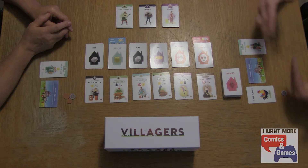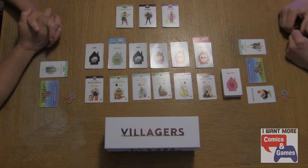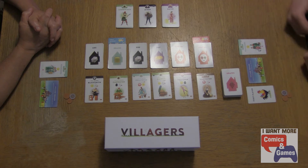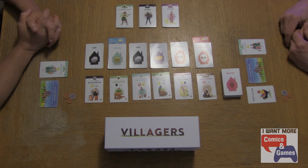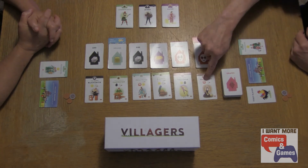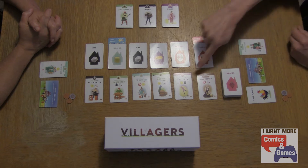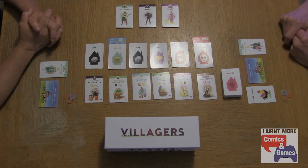At the end of each draft phase, there will be a build phase in which we can place villagers that we've picked off the road to come and join our village. The amount of villagers that we're allowed to draft — take off the road — is two plus the number of food that exists in our village, up to a total of five. Likewise, the amount of villagers you can place in your village each round is two plus the number of builders that exist in your village at the beginning of the round.